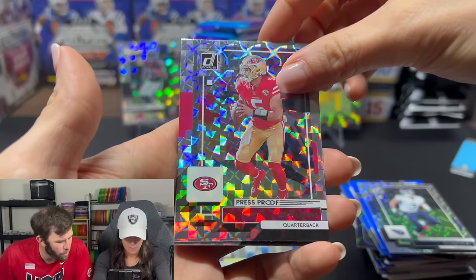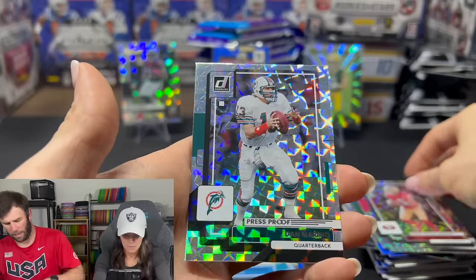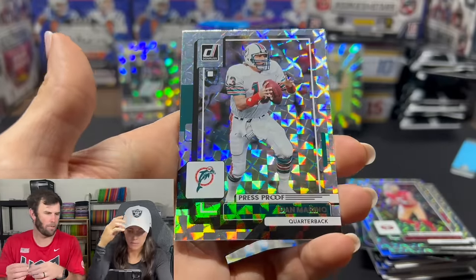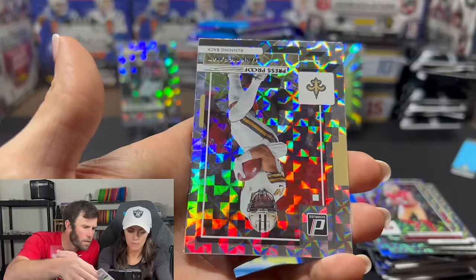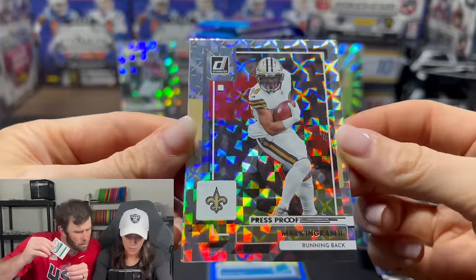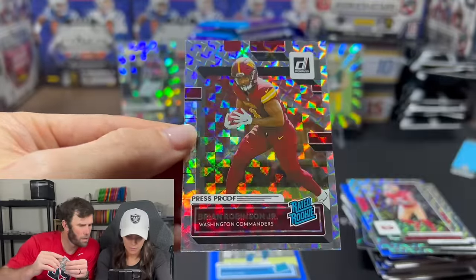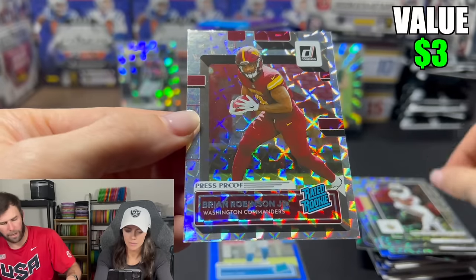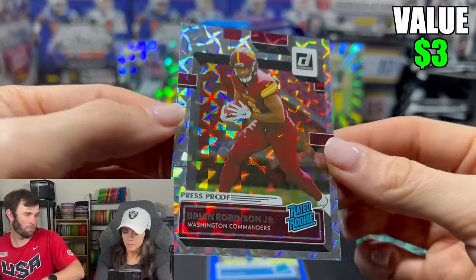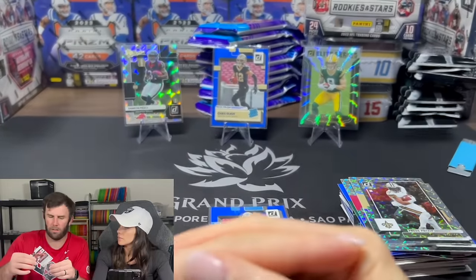Maybe a rookie at the end — we only have five, three more. Dan Marino — I'll sleeve Dan Marino up, legend. Michael Thomas? Mark Ingram. This could be our rookie — Brian Robinson Jr. Honestly, not absolutely terrible. Could have been way worse.